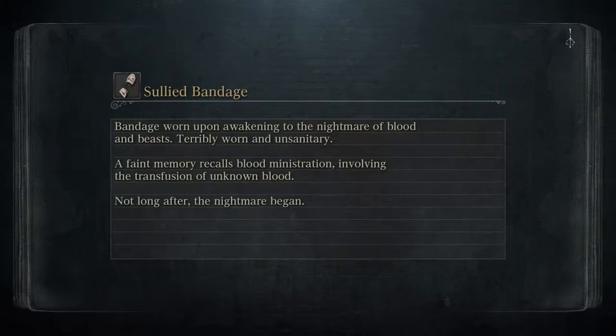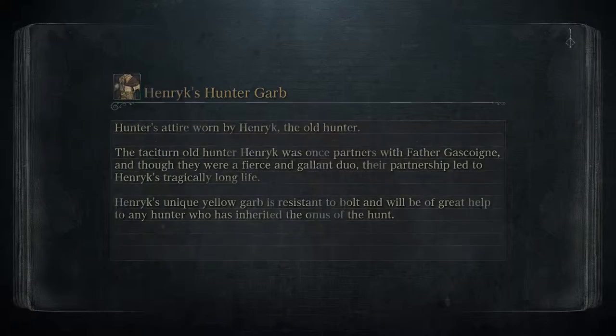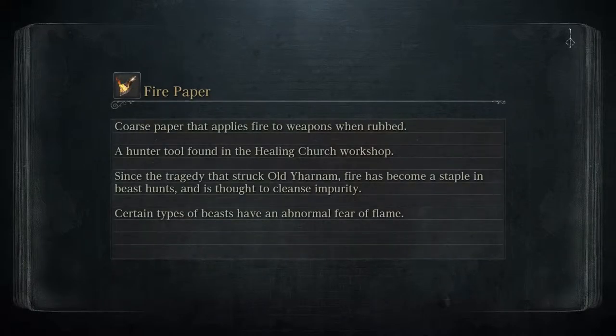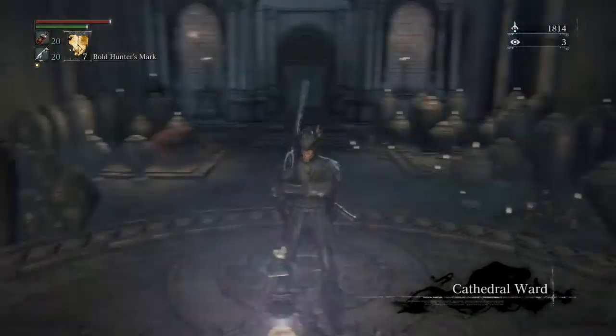But anyway, we're starting out by going after the hunter Henrik. Last episode, Eileen the Crow mentioned she's gonna be taking him on. And when we kill him, we'll be able to get access to Henrik's hunter garb, which is strong against bolt damage — something I'm gonna want for later.